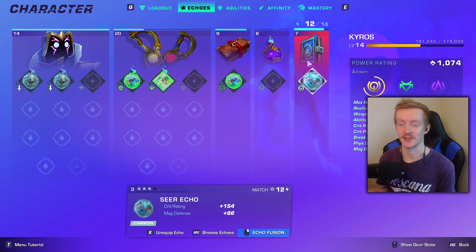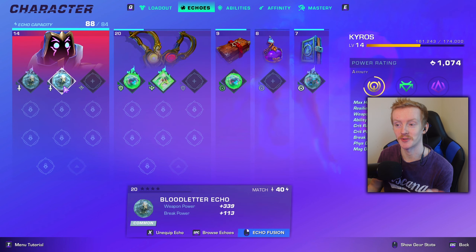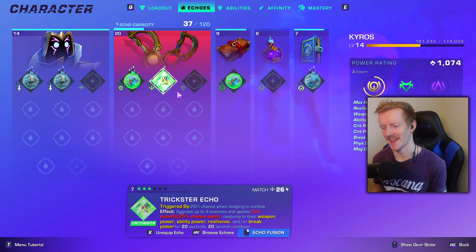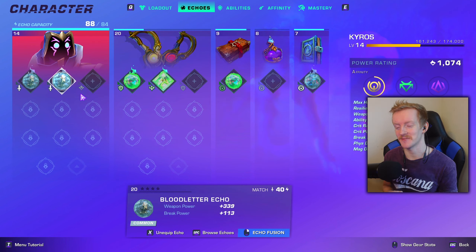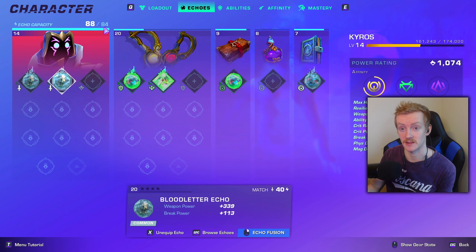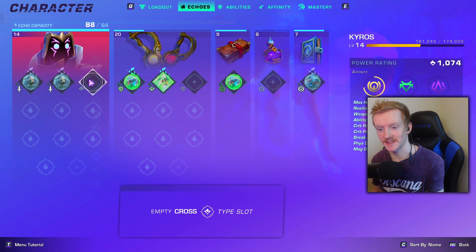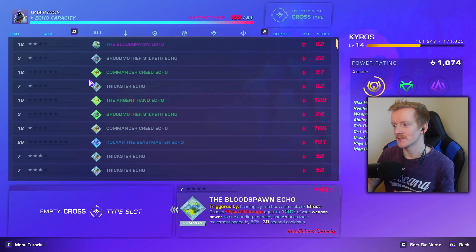You can increase your echo capacity on your wayfinder and weapons by leveling them up. At level one you don't have much echo capacity — I think around 8 or 16 on the wayfinder. Now that I have my Kairos up to level 14, I'm up to 84 capacity, and as I level him up the capacity will continue to increase.